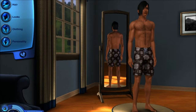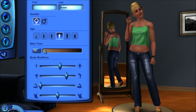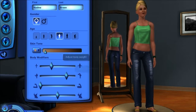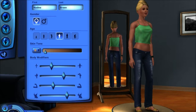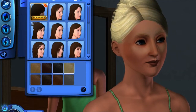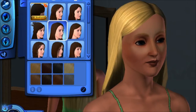Now we've got to make a new sim. You've got to be female — this is going to be my lovely girlfriend, Nadine. Let's not make her a bodybuilder. Her hair is originally blonde, but I've always seen her with red hair. So let's go with this color.